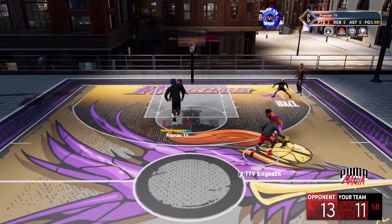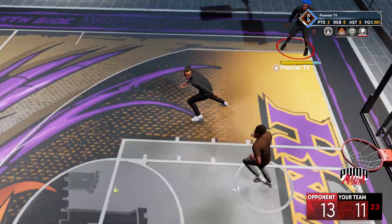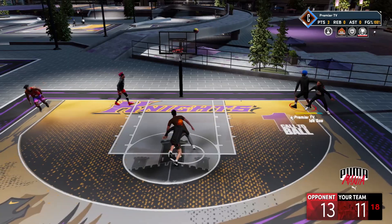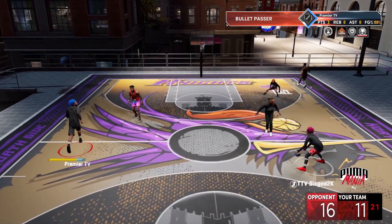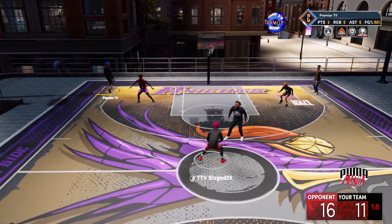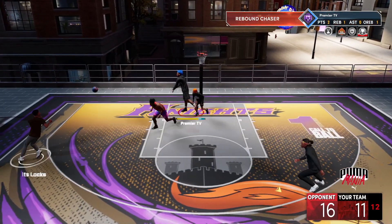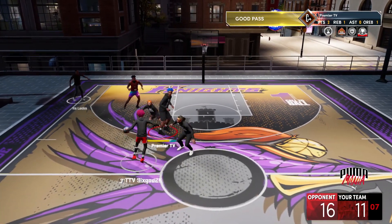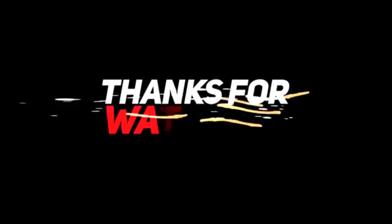Six is getting backdoored and body slammed — how do you guard that as a 6'2" guard? I faded to the corner just trying to make something happen. Locks goes backdoor and that guard hits it in the corner — it's looking tough. Six ends up getting a three on the next possession. Basically, just get your Puma, go out there and hoop. I get the board — come on Locks, give me three! Like the video, comment, subscribe, tell me what video you want to see next. It's your boy Premiere, and I'm out. Peace.